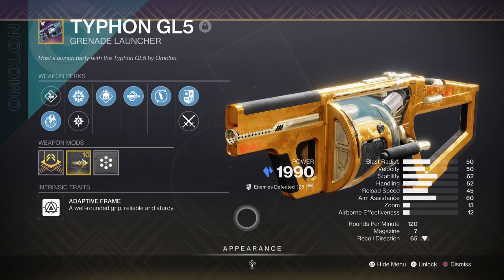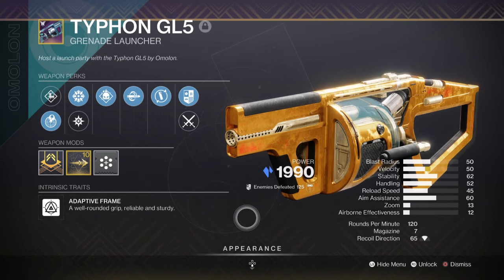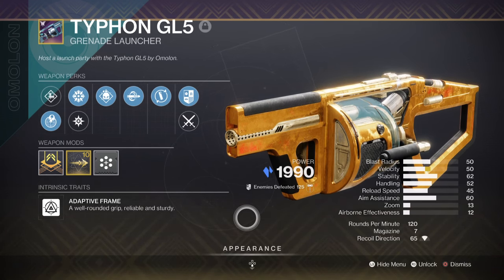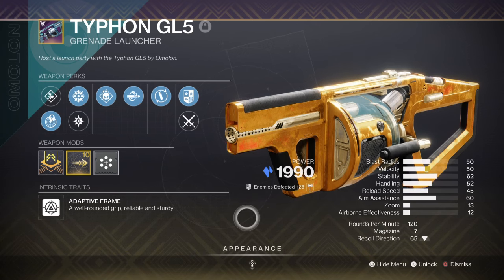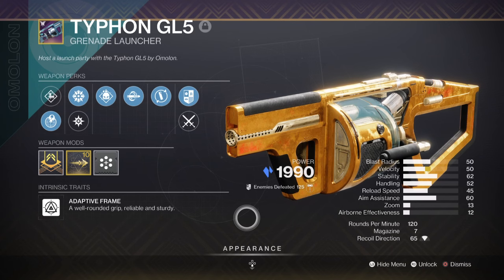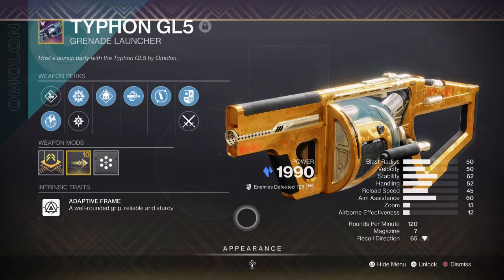For the heavy we have the Typhon GR5 with Spike Grenades, Demolitionist, and Chill Clip. It can be gotten as a world drop or from vendors. The damage it does will be useful against all sorts of enemies, while Chill Clip activation with Facet of Command allows us to DPS dump a boss in rapid succession with little effort. Demolitionist is perfect for increased grenade regen and faster reload overall — a generally solid weapon to have.